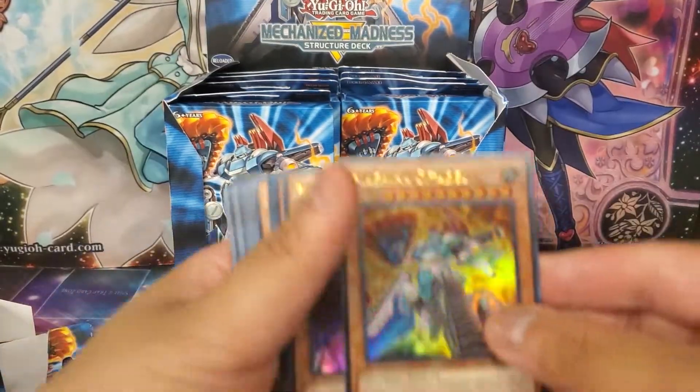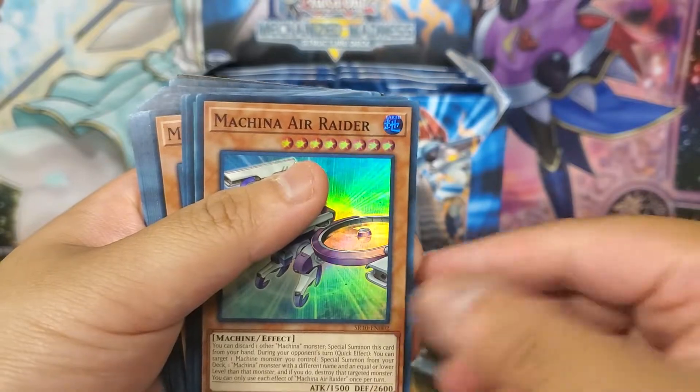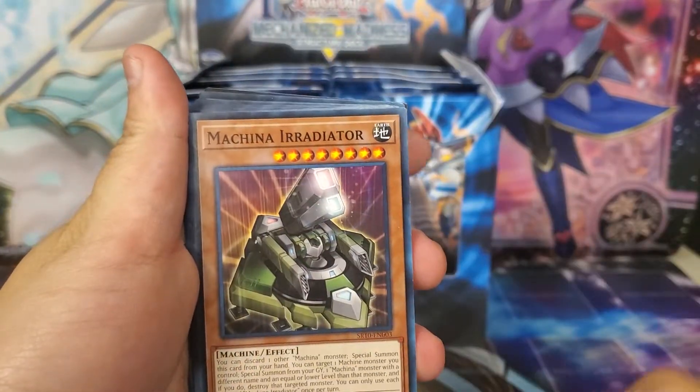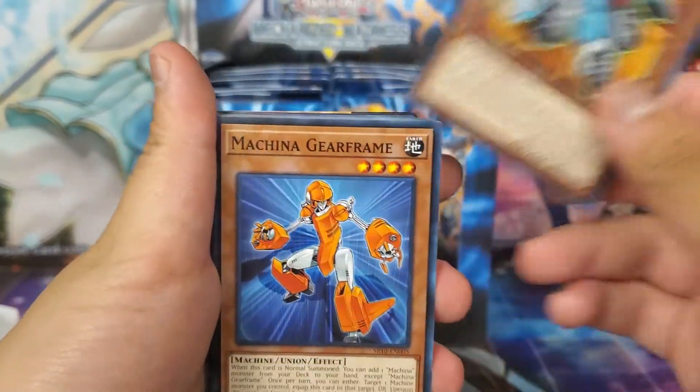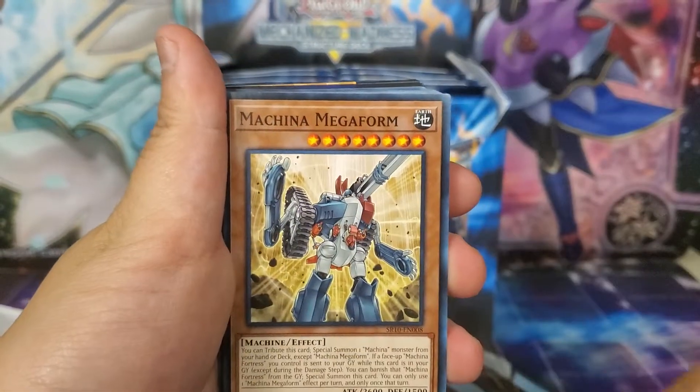We have Machina Citadel, Machina Possessed Storage, Aerator, Redeployment, Unauthorized Reactivation, Irradiator, Machina Fortress, Gearframe, Peacekeeper, Machina Force, and Megaform.